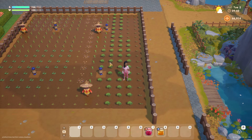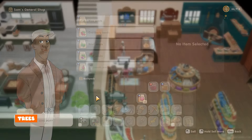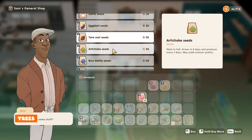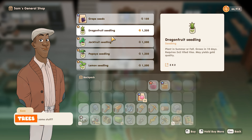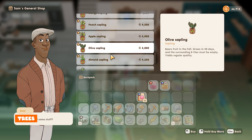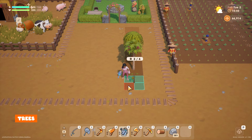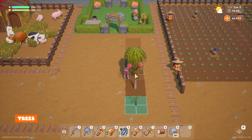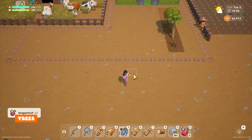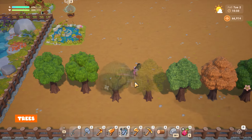Aside from the trees that grow around the island you can also purchase fruit trees from Sam's general store. There are two types of trees: seedlings and saplings. Seedlings require an area of 2 by 2 tiles whereas saplings require the surrounding 8 tiles to be empty. You can have trees such as papaya, apples, oranges or even dragon fruit. I keep my seedlings next to my main crop area and my saplings right at the bottom of the farm in a line as you need a lot of space for them.